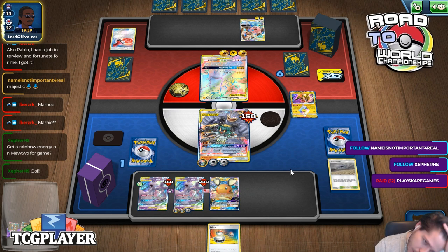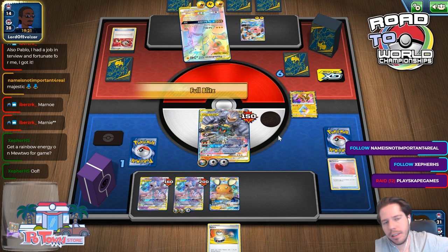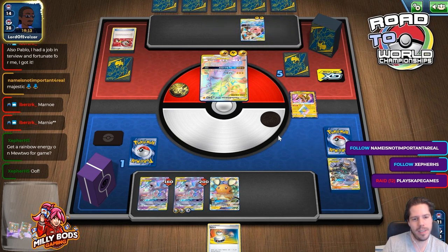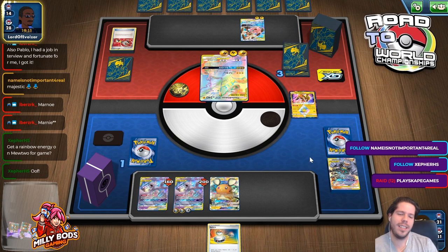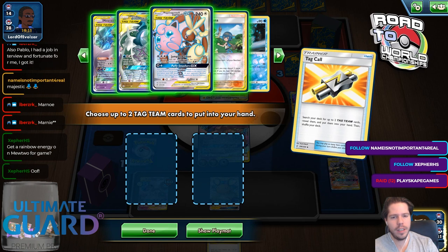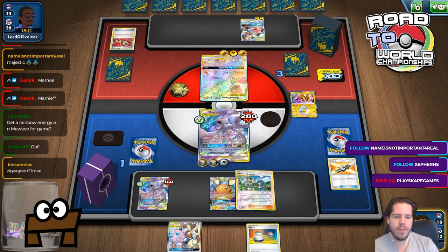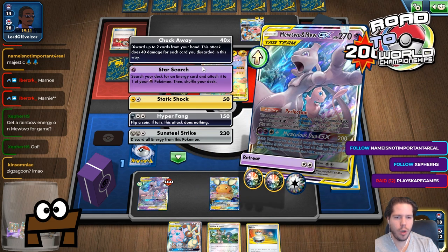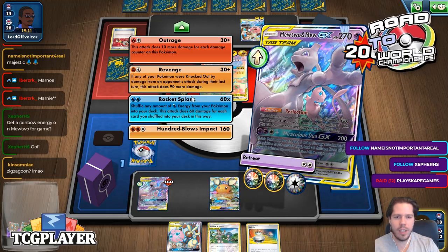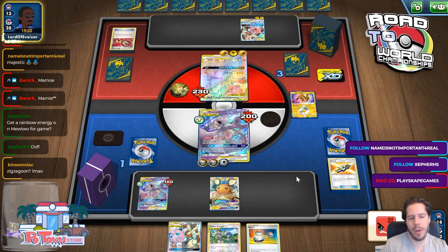We get the switch but I have no outs — pretty sure I have no outs. It's like a Monday stream — I just can't quite win games. I'm always one prize short. There's nothing that saves me — absolutely nothing. 10 damage short, 60 damage short. No Zigzagoon either. GG — 10 damage away from winning.